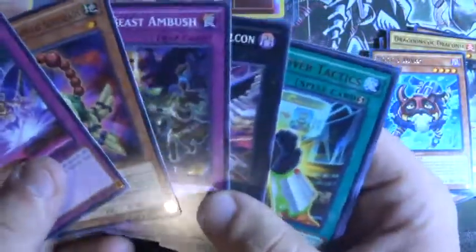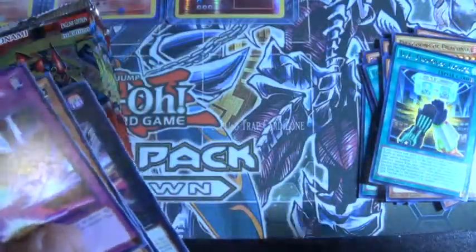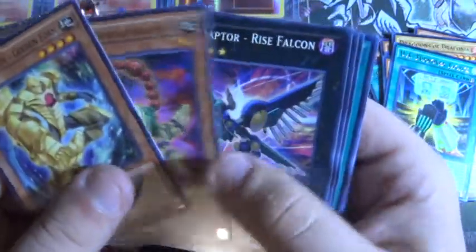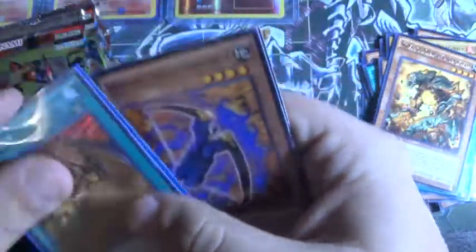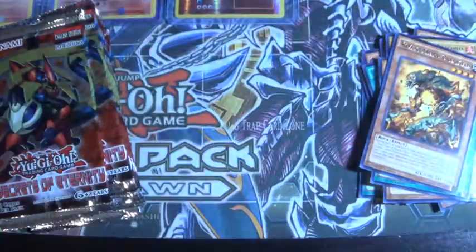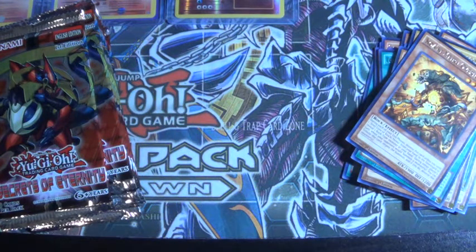I'm going to go a little bit quicker through the left side since by now we've already seen all of the commons and everything. Turnover Tactics for a rare. Unidon — that's actually pretty good. Clock Mew, and then Void Seer — that's another super rare, so that's pretty good. Right now we have one Secret, one Ultra, and four Supers so we should have one more Ultra and then maybe an Ultimate or Ghost Rare if we're lucky.